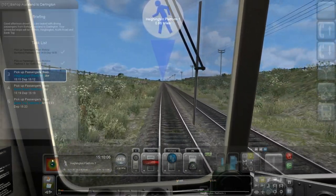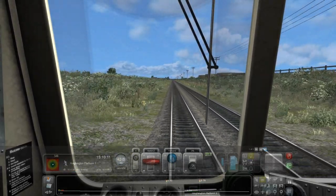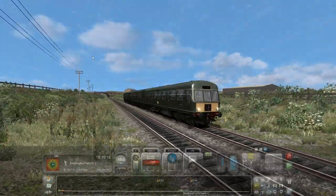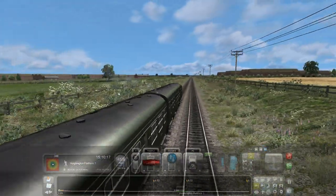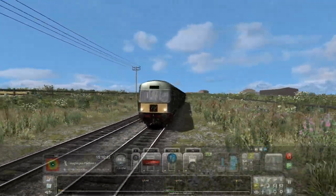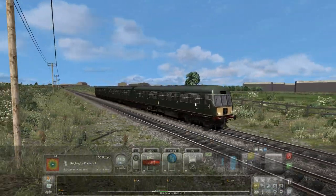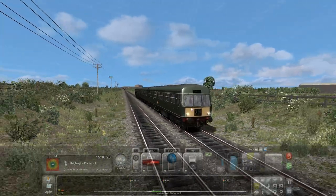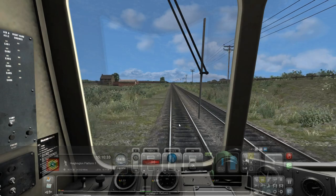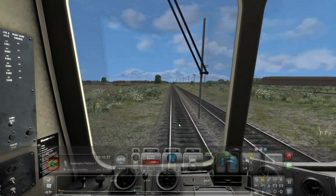Okay, coming up to our third station. It does look good this train though. I really like the way this train looks — the Class 101 in this kind of green paint job. Really nice. For all the complaints we have with Dovetail Games, the makers of this game, the stuff they create most of the time looks great. It really does.